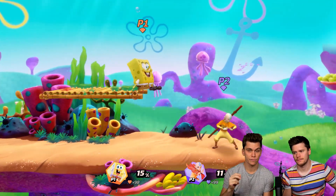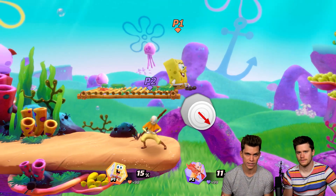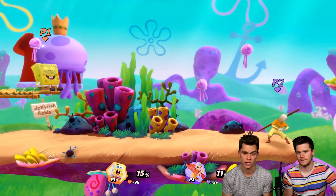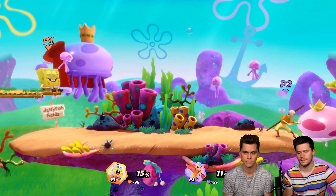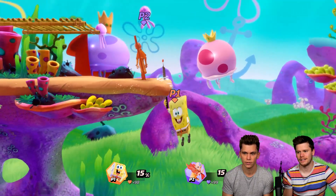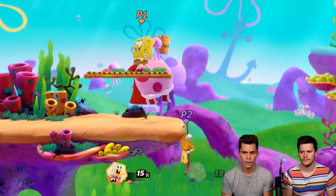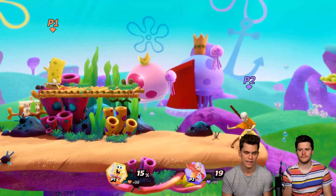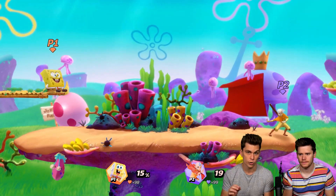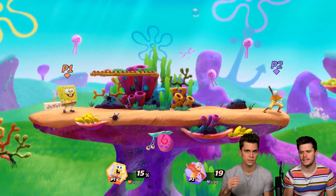Method one: crouch on the very edge, hold diagonally forward and down, then when the platform moves towards you simply press jump and air dash, and you'll do the super dash. The timing needs a little practice. You should not press jump and dash at the same time — press jump first, and shortly after press air dash. Jump, then air dash — that's the order.